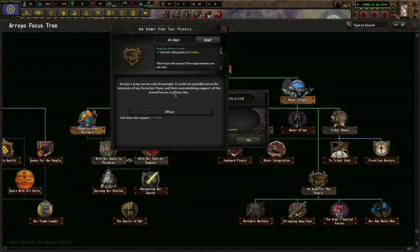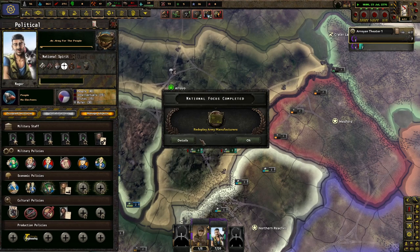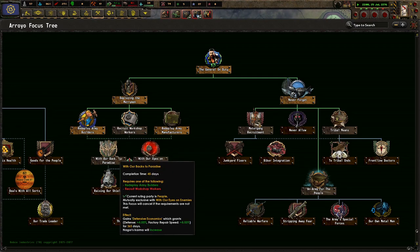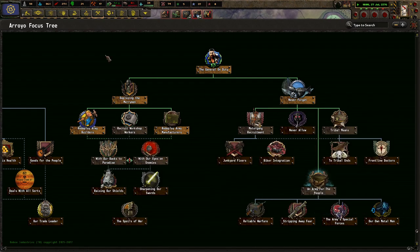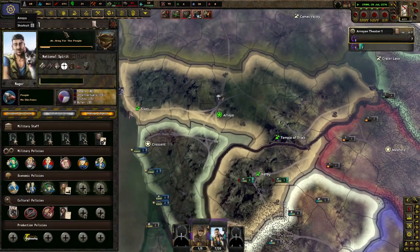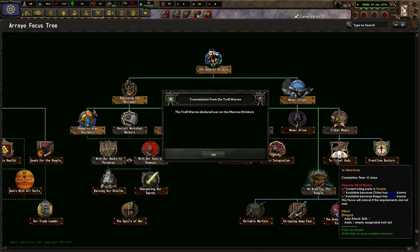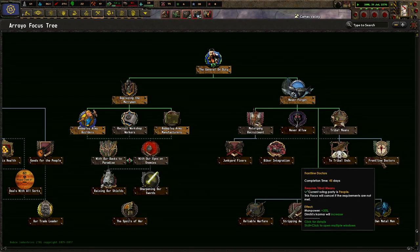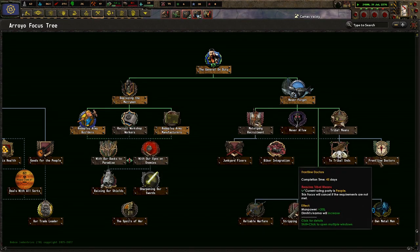With our eyes on the enemies — you lose defense but get better consumer goods factories, or you get more repair speed and defense. Nagora's karma will increase, but then Nagora's karma will lower. Right now it's pretty high — pretty helpful, pretty nice. So I think it would be okay if we did go with lowering it. Frontline doctors — I like that one too, but you need tribal means. You can always increase it later. With our eyes on enemies — the best defense is a good offense. Waiting for enemies to appear and take us by surprise will only lead to destruction. We strike decisively, eliminating potential threats.